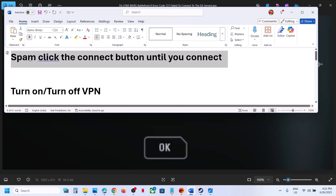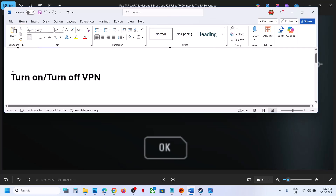For many users this has worked, so just keep clicking on the connect button — spam click — and then one time you should be able to connect. The next step is to turn on or turn off VPN.